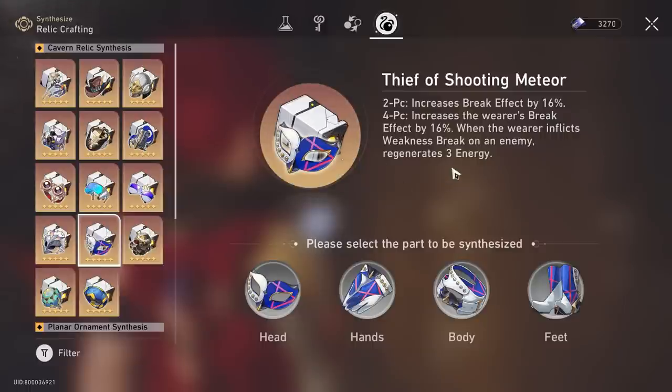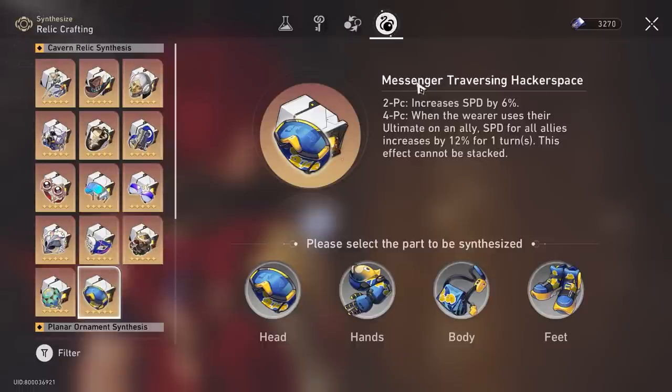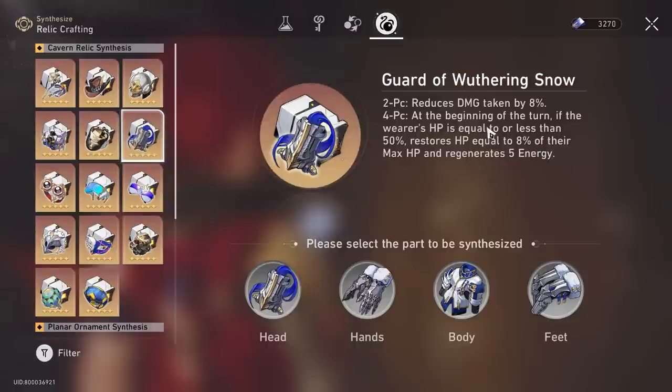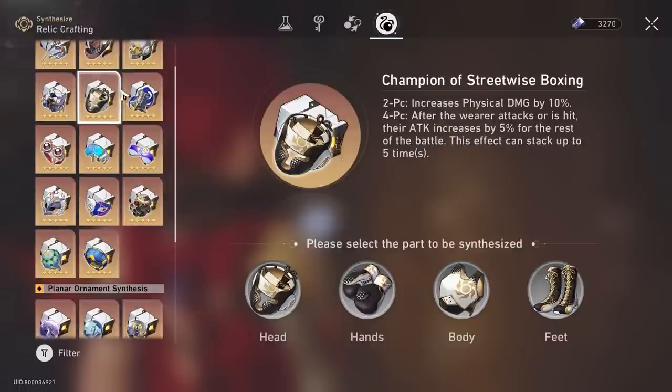Good amounts of break effect — when you break enemies, you get additional energy back, which helps a lot with his refund. So this will be the very close second in terms of choice. The other option that is pretty useful is the 2-piece Messenger Traversing Hackerspace, with a combo of Thief of Shooting Meteor and Champion of Streetwise Boxing. I think these three pretty much work well. The others I don't see a huge reason to play — maybe Guard of Wuthering Snow for nihility characters who could use a bit of damage reduction and sustain energy.